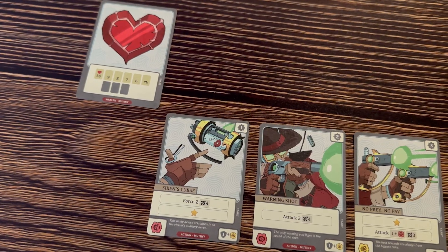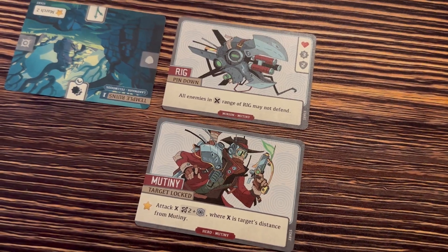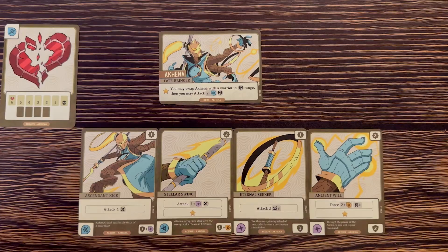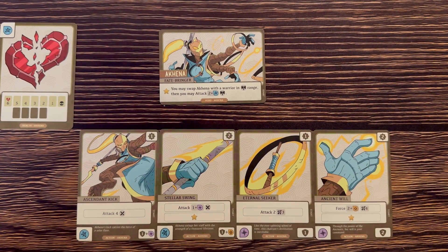I'm looking forward to playing more Buttonshy games, and I'm very impressed with the creativity in Battlecrest. There are currently six characters, but they have plans to make more — we have played with four of them. There's a pirate who has a robot friend that goes around and helps him defeat things. And then there's also a warrior — she's like a blonde energy goddess with a ninja sword who battles people.